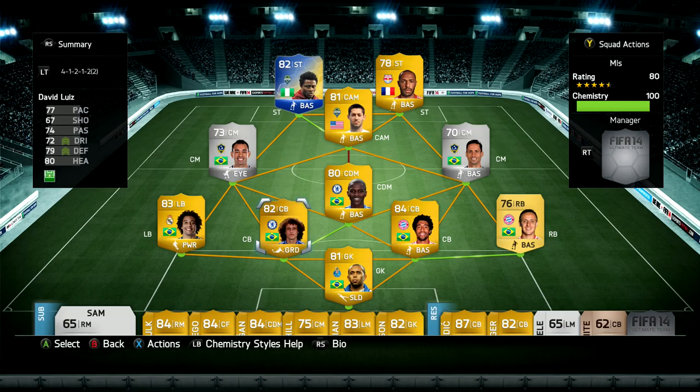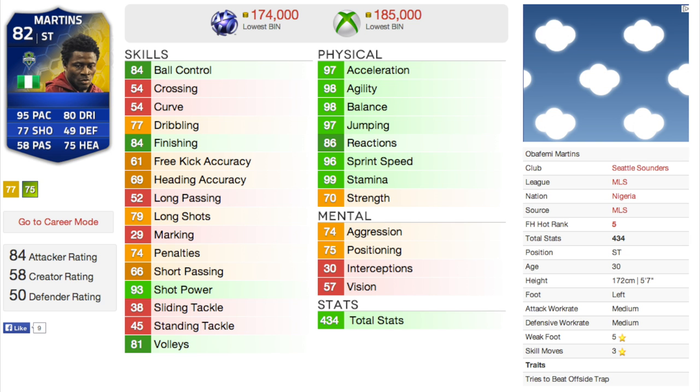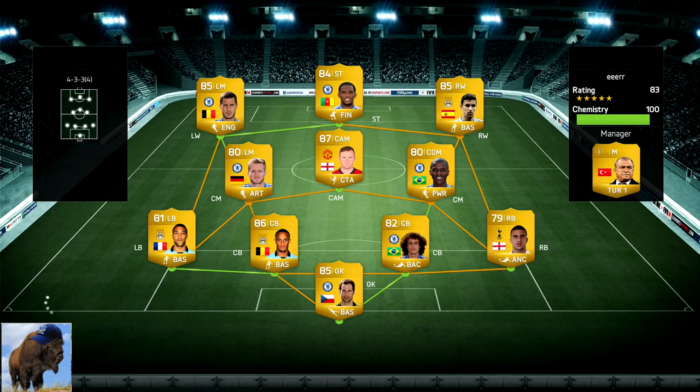What's up everybody, Bison here back with my second player review from the MLS team this season. Obafemi Martins, the speedy striker from the Seattle Sounders — 95 pace on this card, can you believe that? 97 acceleration, 96 sprint speed, but he also has 84 finishing, better shot, better dribbling. Is he worth the money? Should you get him? We will find out in this review.